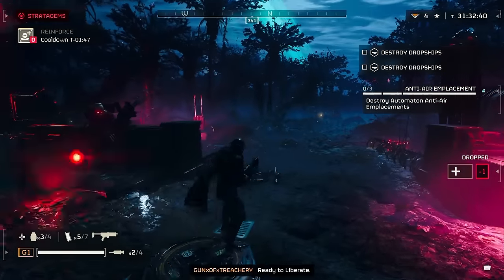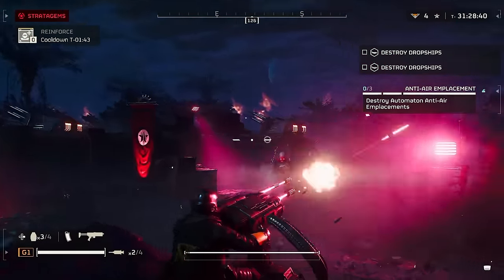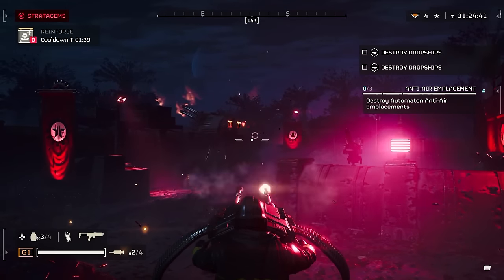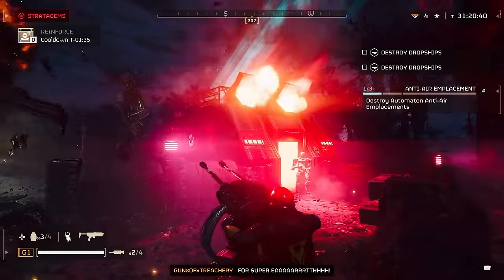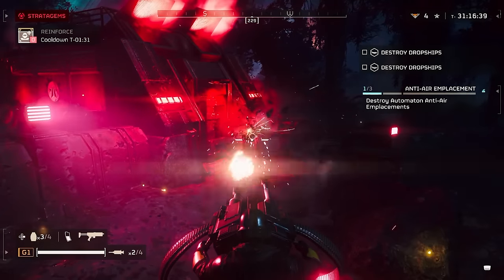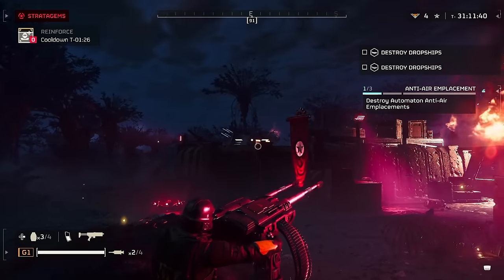Hell Divers, what is going on? My name is Gunn. Today I'm going to be talking about the new war bond that's coming out. It should be coming out around April 14th or April 15th. It is called the Democratic Detonation. I'm going to be showing you guys footage of all the guns and the perks for the armor as well, and I'll let you guys know if it's going to be worth it or not.